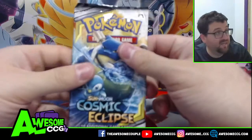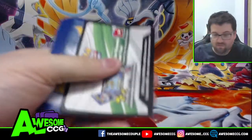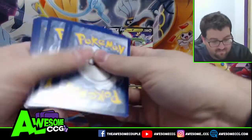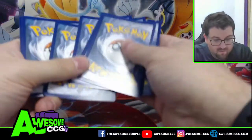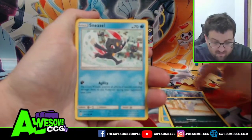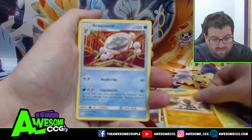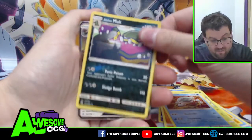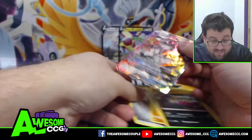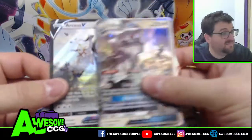Last pack is Cosmic Eclipse — this is where the good stuff happens. We're hoping for any of the Tag Team GX's or the Pikachu character rare. We got Ralts, Alolan Muk, Sneasel, Trapinch, Starmie, Throh, Lickitung. That's the reverse, and our rare for the pack is a Silvally GX! So we did get two hits out of those four packs, plus the promo cards — we've got Arceus V, Silvally GX, and a Flygon V.